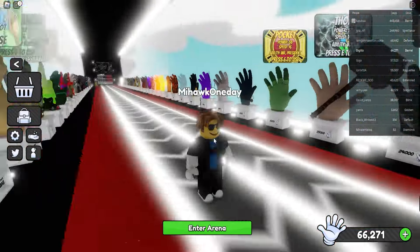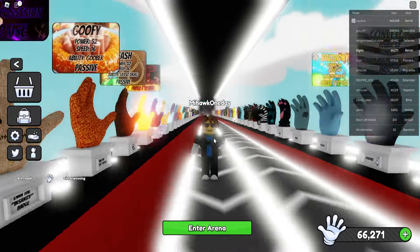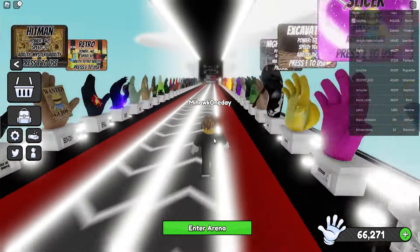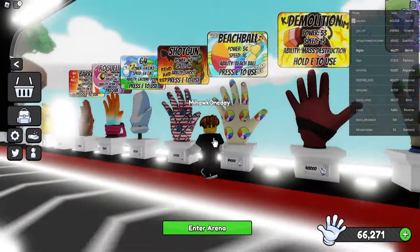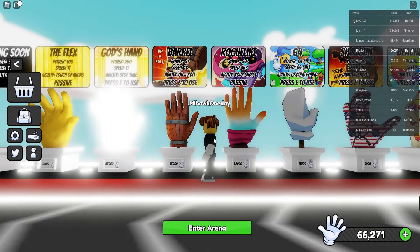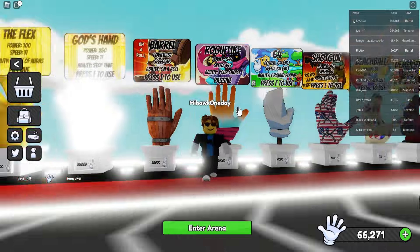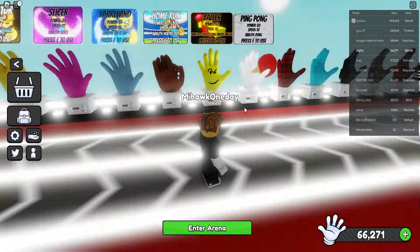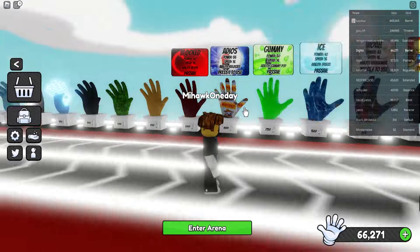I'm gonna showcase everything you need to know in the update about the barrel glove — what this glove is all about and what it does. The barrel glove has power 51, speed 16, and the ability 'On a Roll' — press E to use. Let's see if this is actually a decent glove you can use in slap battles.